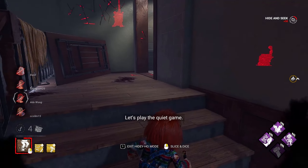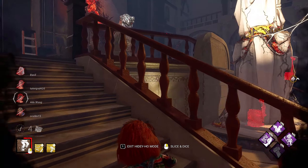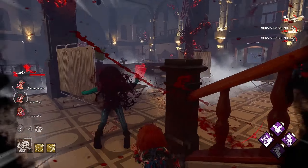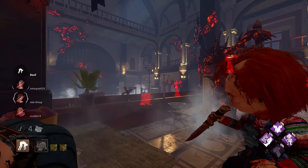We got three survivors there. We were high — I'll be taking that. We get it. You want to hook right nearby a gen, which is always pretty helpful.